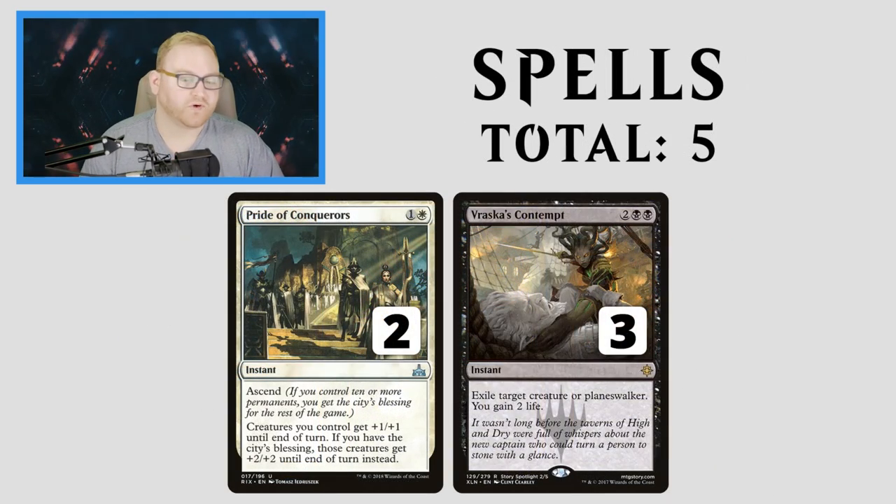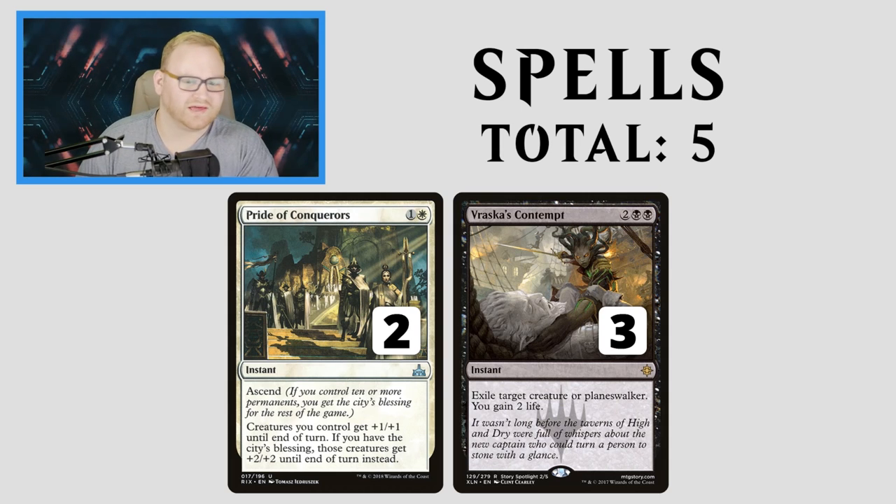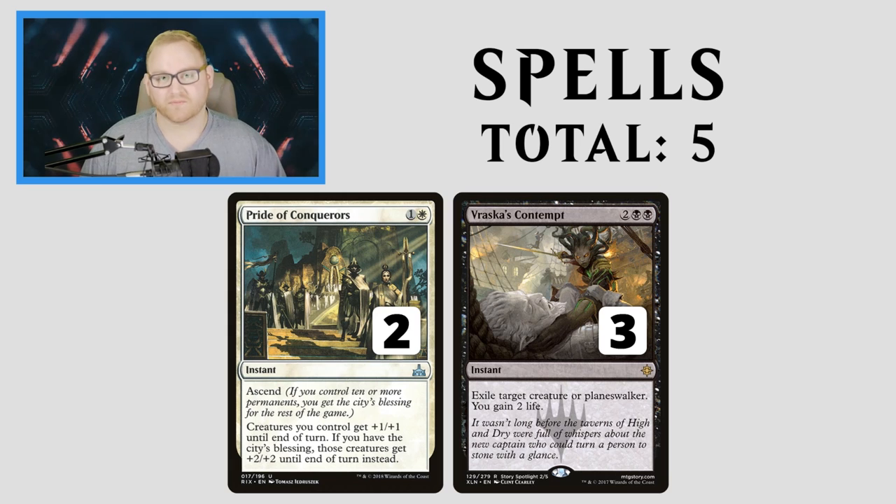For spells, we have Pride of the Conquerors and Vraska's Contempt. Vraska's Contempt is a 4-mana instant that exiles target creature or Planeswalker and gains you 2 life — great for the control matchup against Teferi or Karn, and currently very good against Scarab God. Pride of the Conquerors is a great way to end the match faster than you realize — a 2-mana instant with Ascend. Creatures you control get +1/+1, or +2/+2 at instant speed if you have the City's Blessing. This card is insane and can end the game out of nowhere.